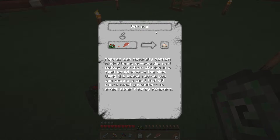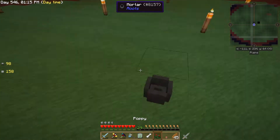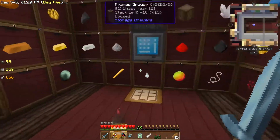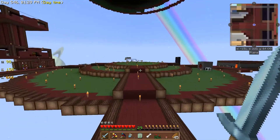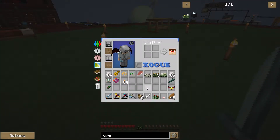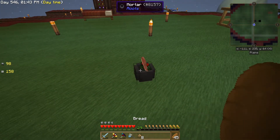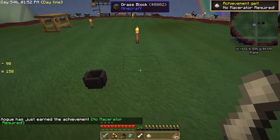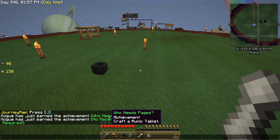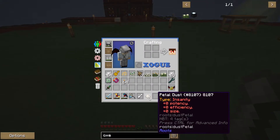Let me check this again - petal dust, insanity... oh duh, duh, duh! I need one more thing. All you guys are probably screaming at me. The tablet said... oh my goodness, I got it! Let me try this now - I think it should work hopefully. Let me do this out of order just to see if it does work, and then add an old root. There's an old root in there now. It worked - and order doesn't matter! No mace required. I got some petal dust!